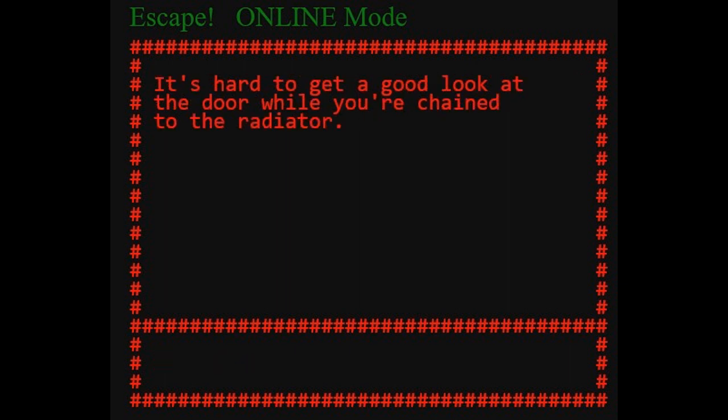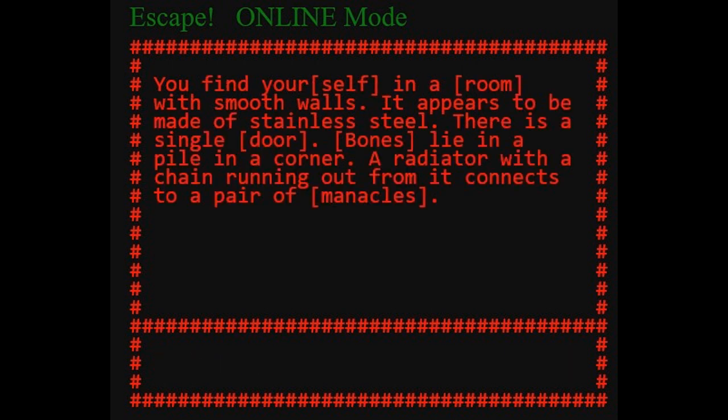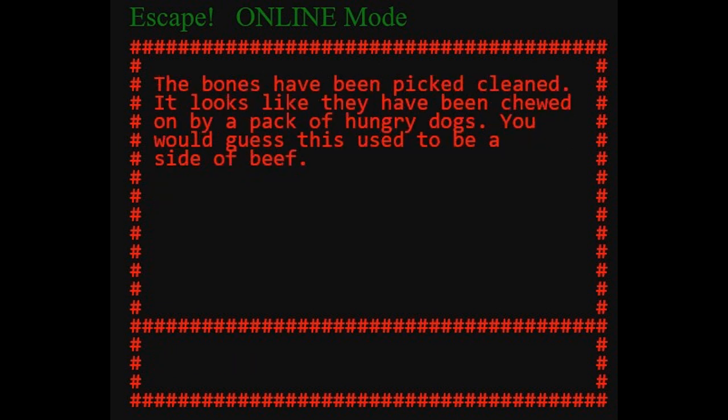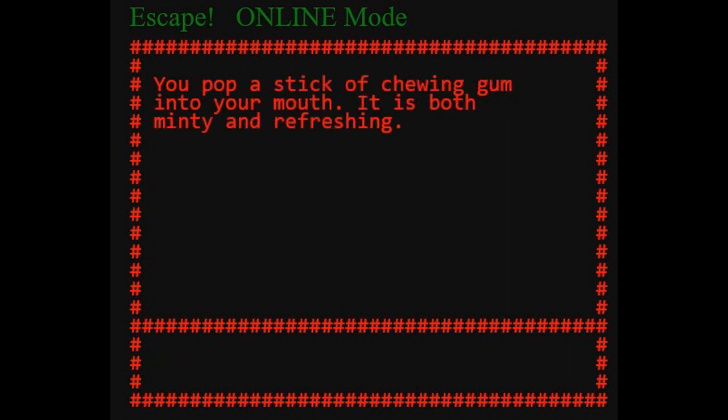It's hard to get a good look at the door while chained to the radiator. Look at the bones — they've been picked clean, chewed by a pack of hungry dogs. It looks like it used to be a side of beef. At least the dogs aren't eating humans. Use match. Use gum — pop a stick of gum in your mouth, it's both minty and refreshing. I'm unsure what to do — I'm never very good at these, especially under time pressure. But this is very well written.